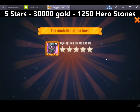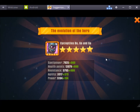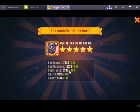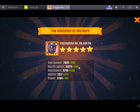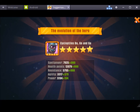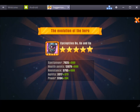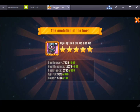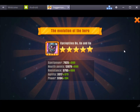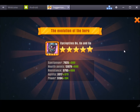So let's go ahead and evolve this little trio now. Very interesting — these stats have never changed from evolution from 1 star to 5 star. I hope that has helped someone out there. In total, you need 2,500 hero stones to evolve a hero all the way from 1 star to 5 stars.